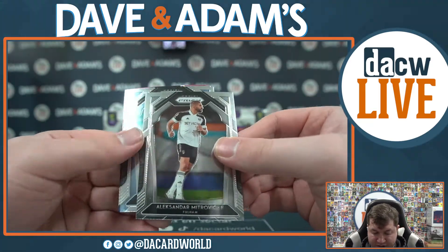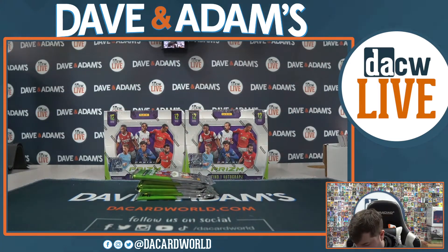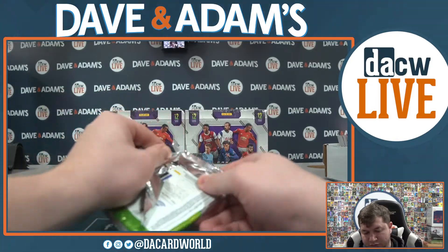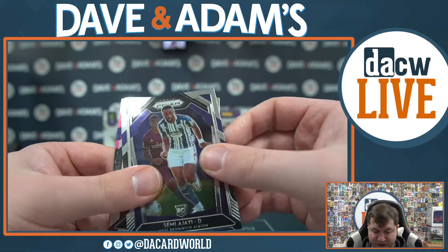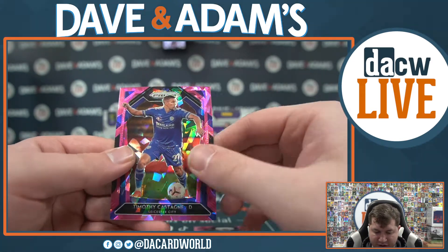Joe Bryan, Ben Mee, James Rodriguez, Marvelous Nakamba - that's a pretty cool name, Marvelous - and Callum Wilson. Mason Mount, Alex McCarthy, William Boldy, Tammy Abraham, and Josh Onema silver rookie. Last pack of the mega - Ryan Frazier, Laporte, Mark Albrighton, David McGoldrick, and Janik Vestergaard. That concludes the mega boxes.